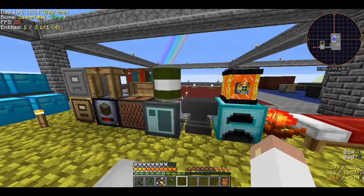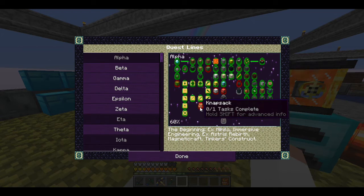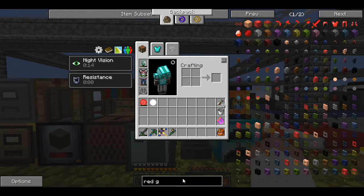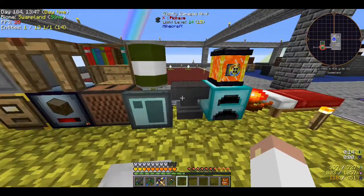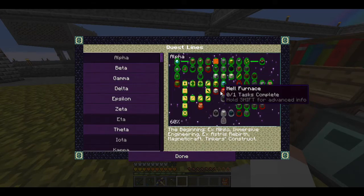So today I was thinking we need to go kill the wither. I'm looking at my quests and we're pretty close to finishing up alpha. The knapsack and furnace upgrades are simple and we'll get to those. But there's no huge need until I can get what I need for the hell furnace — we need red gems, which I believe are in Erebus.